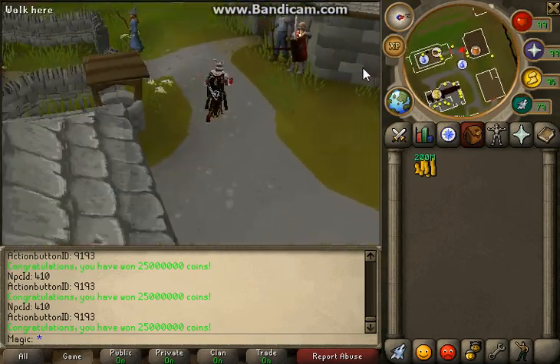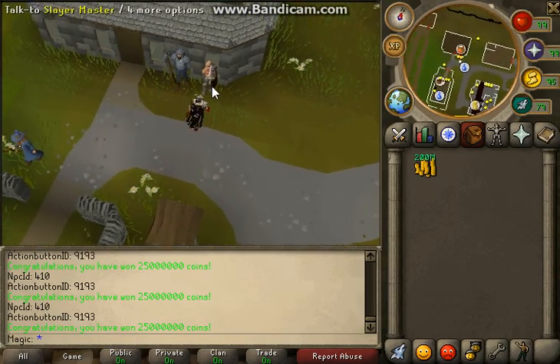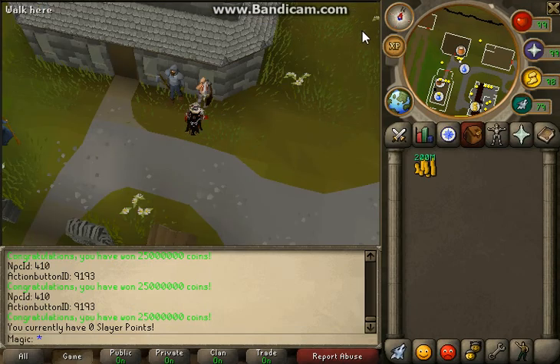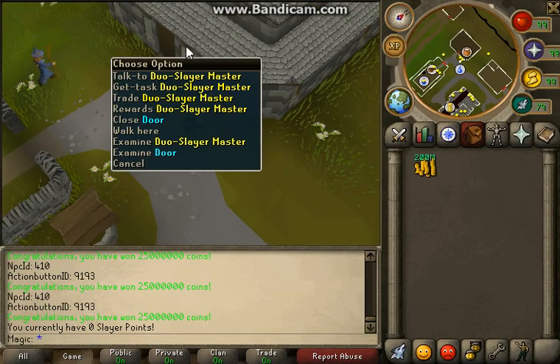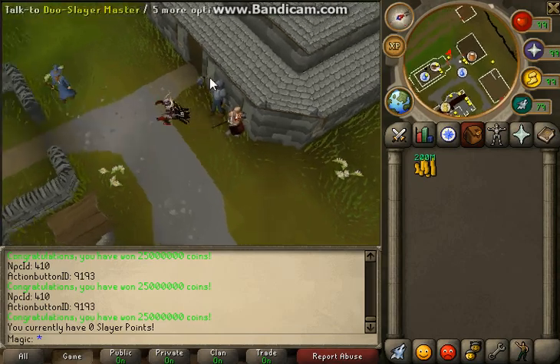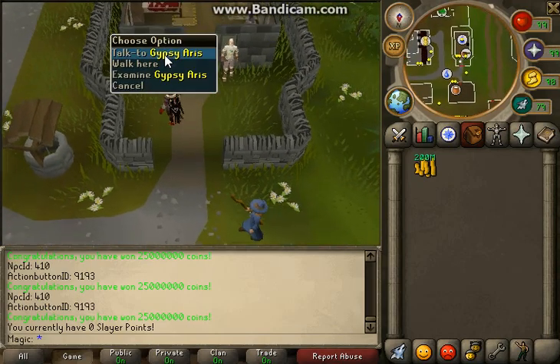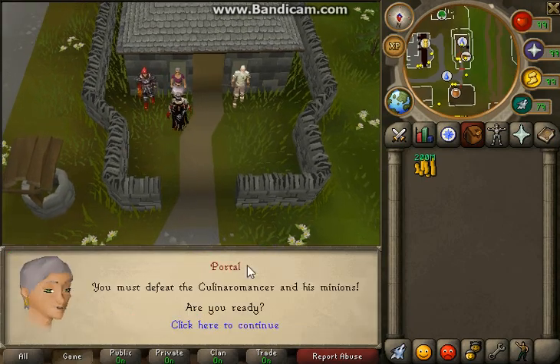The max you can bet is 25 mil unless you find a player with a dicing bag — then they can host more. Here's the slayer point shop; this guy has colored whips, colored dark bows, slayer helm, and all that good stuff. Duo slayer is currently in progress, and that's where you can change your player's appearance.